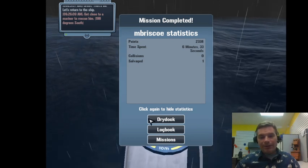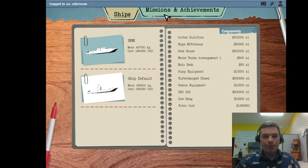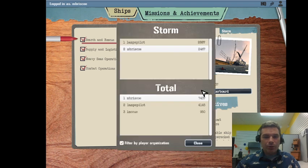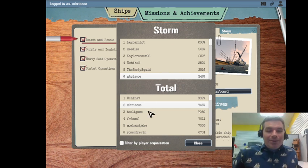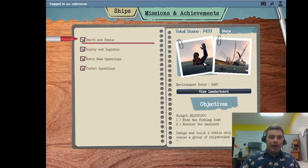Let's look at the logbook for high scores. Under search and rescue, change the weather to storm. I'm not even first in my organization but I'm sixth overall - you can see that you can get onto the leaderboard with good engineering, some luck on where the people are, and practicing the rescue mission.